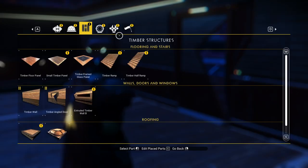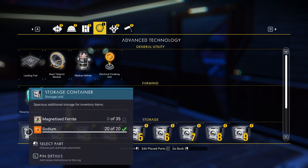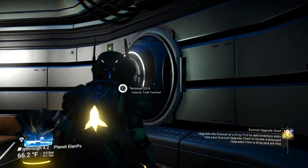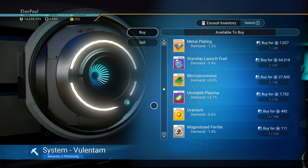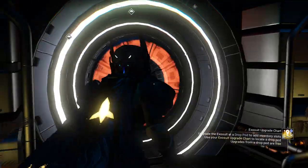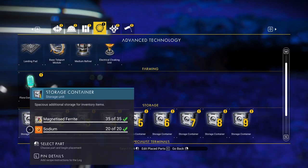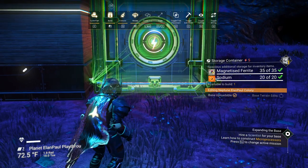Do you think, friend, that we should put that science terminal to use? Fill our home with the clicks and lights of the Korvax — it would be so lovely. The overseer feels the base would benefit from a Korvax scientist. So we need to get a Korvax dude. We do need to build at least one of these storage units — they require magnetized ferrite and sodium. We're going to put it outside because they require power.